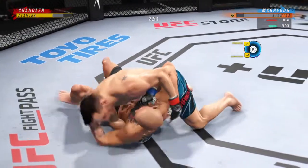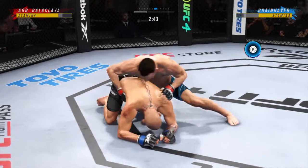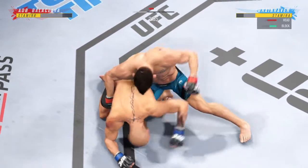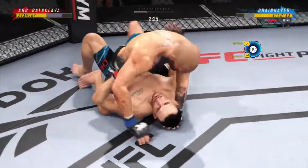All right, side control now, DC. You know he's in his element on the ground — a lot of tricks up his sleeve. He's sort of hanging out here unguarded, DC. Not sure if he's trying to bait him in or what, but not great body language here. Side control now, DC — a lot of options at his disposal from here.